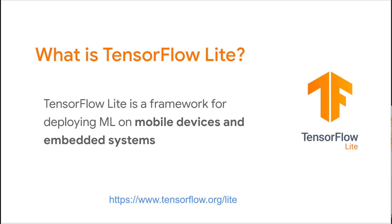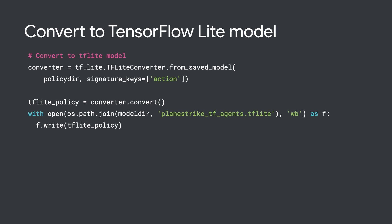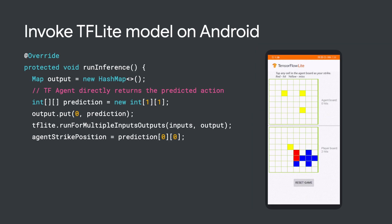But we are building a mobile app, so we cannot directly use the saved model. This is where TensorFlow Lite comes in. TFLite is a framework to run machine learning models on mobile and IoT devices. The standard TFLite flow is: first, we use the TFLite converter to convert the saved model to a TFLite model, and then we deploy the model into an Android or iOS app. Here, we use the converter to convert the model. Then we can invoke the converted model on Android to get the predicted action. Feel free to check out the TFLite documentation to learn more.